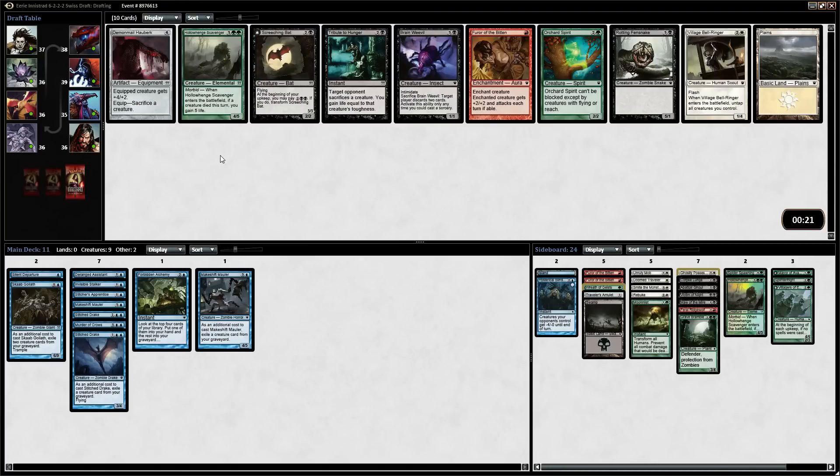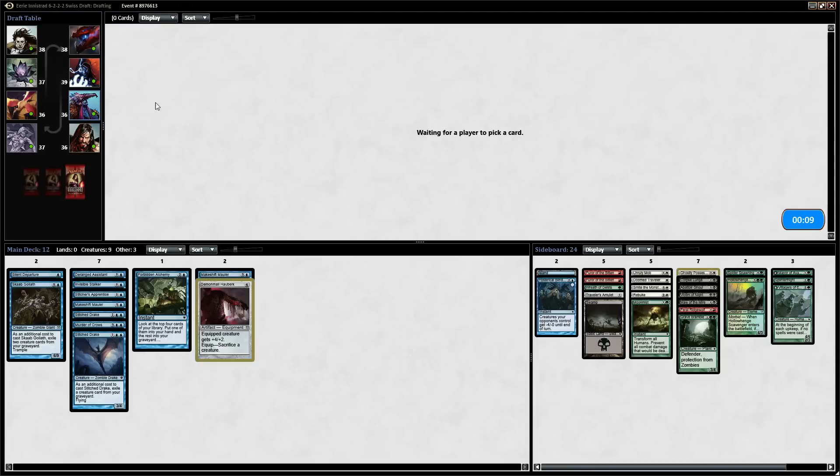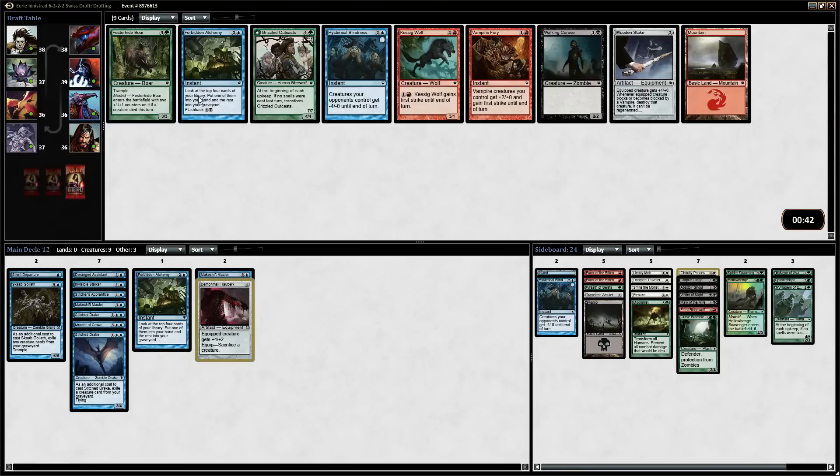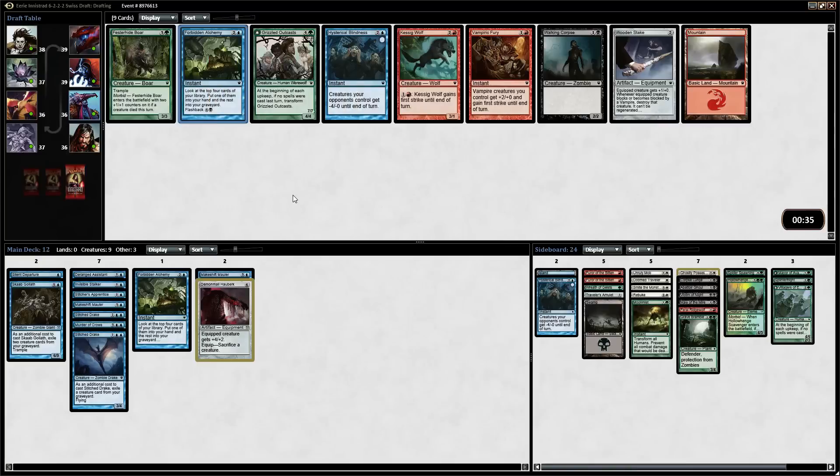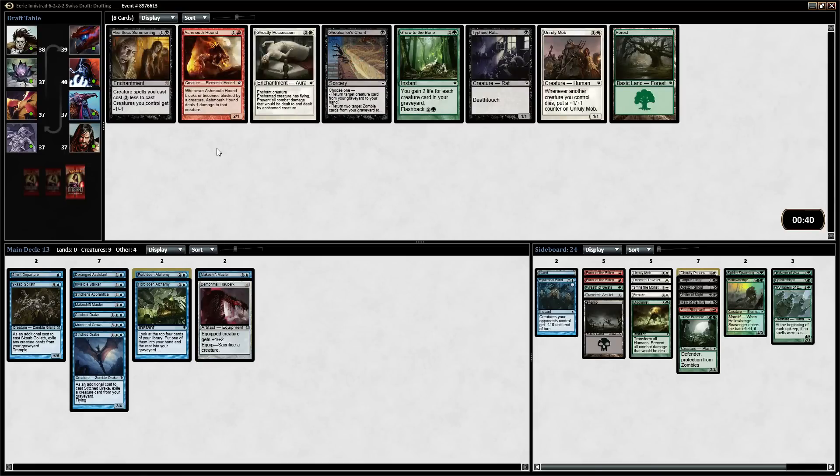Another 4/5 that gains 5 life... I'm going to take the Demon Mail. I think we want ways to kill our own creatures — very tough pick between the two. The Boar is fine. Another Forbidden Alchemy — we have a really good self-mill strategy. The Boar is also okay, but I think Forbidden Alchemy is what we want for value. Festeride Boar is also going to hook up with Demon Mail. I think we're going to take the Forbidden Alchemy. Gnaw to the Bone can be a nice little sideboard card.